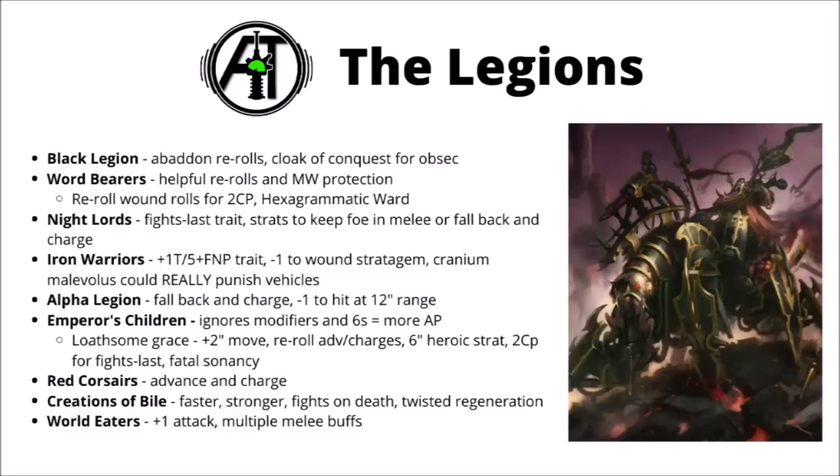Next, let's take a quick cycle through the Legions and what they can potentially do for this Lord of Machines. The Black Legion trait really doesn't help out too much seeing as he's usually going to be hitting on 2s, but you could get re-rolls from Abaddon, and for Relics the Cloak of Conquest competing with other options gives objective secured on a big tough and threatening model. Word Bearers get re-roll hit rolls, which is pretty nice, and a 5-plus save against mortal wounds isn't too bad. They can also re-roll wound rolls for 2 CP as he's a demon, though if you're thinking of using that, probably just getting Flames of Spite in the first place might be better. And they do have that rather nice hexagrammatic ward stratagem — making a save go away is cool.